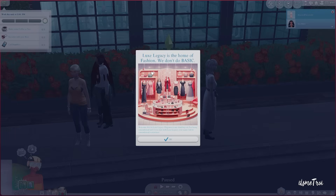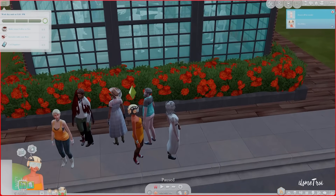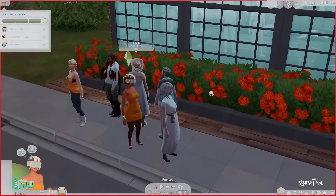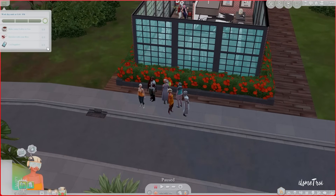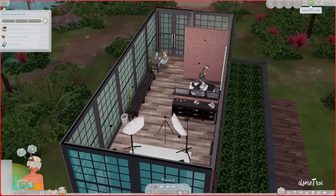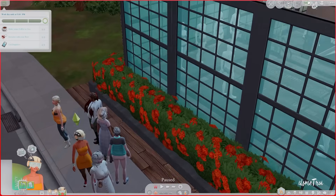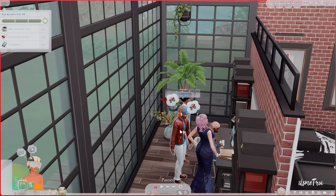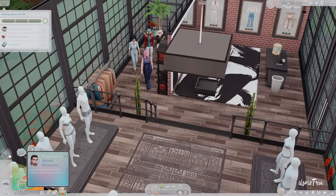The pop-up says: Luxe Legacy is the home of fashion - we don't do basic, period. Welcome Ava to Luxe Legacy: elegance is not standing out but being remembered. There are a lot of Sims already on this lot - clients, a receptionist, clients, then the boss, interns, a PR manager, and us, Ava. First things first, we need to call our suppliers.